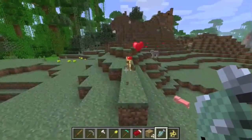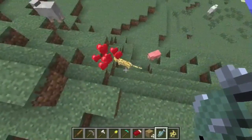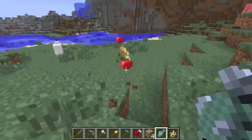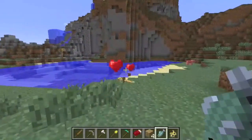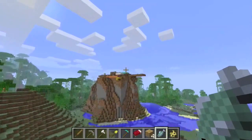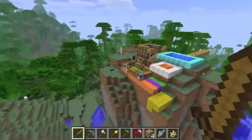You want to keep taming it until it changes color, because a tamed ocelot does have a different color. Let's go back to our main deck and continue with crafting — sorry, I got a little distracted there.